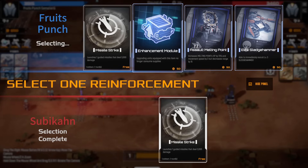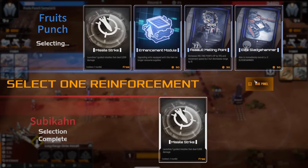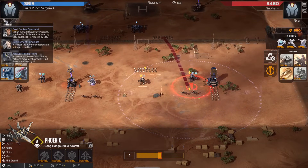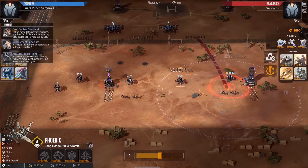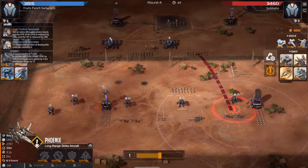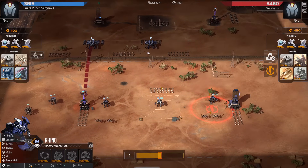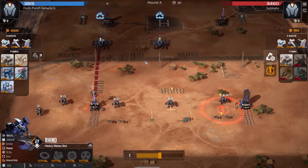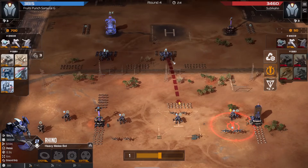Missile strike for red. Enhancement module is extremely strong, and also phoenixes could get leveled. I would like blue to pick enhancement module here — level the phoenixes and sell them. Blue is instead going for assault melting point, which is interesting. The lower range doesn't really matter, but them being tanky all of a sudden makes them quite a good answer against the rhinos — they can tank quite a bit and obviously the damage is very good. Could be interesting going into melting points to answer those rhinos.